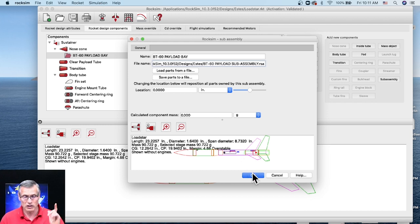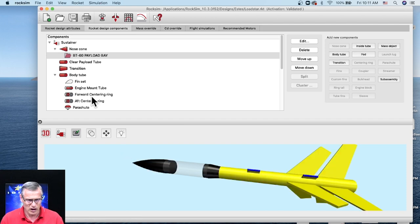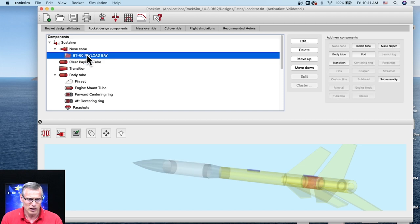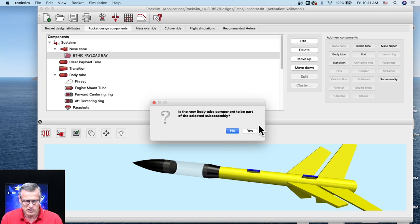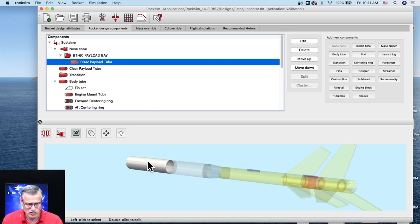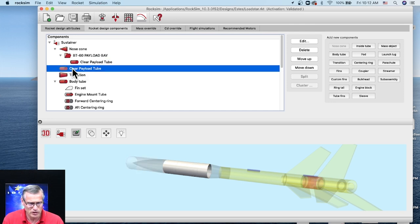Now I have a payload bay with no parts attached to it. You can see it looks like a file folder because we're going to stuff other parts inside. I've got to figure out which parts I want to stuff inside — I'm going to take these two parts right here. I'll click on that tube, right-click, and copy it. I'll come back up here and paste it, and it asks: is it going to be part of the selected sub-assembly? I'll say yes. Now I have a clear payload bay in that sub-assembly.